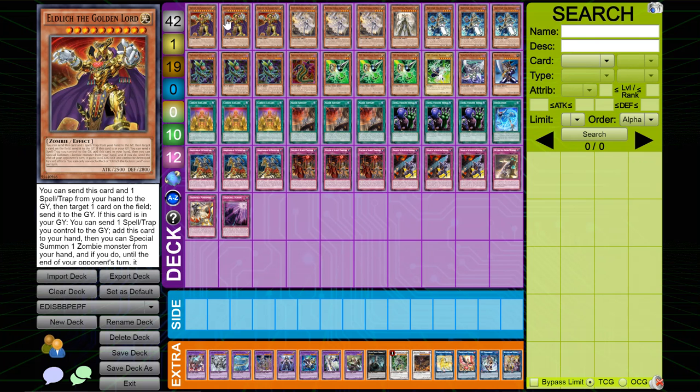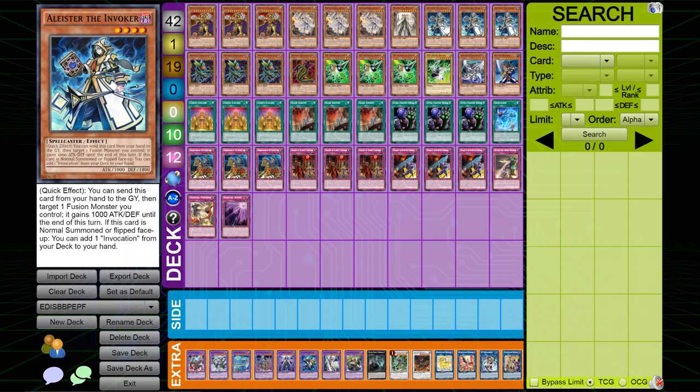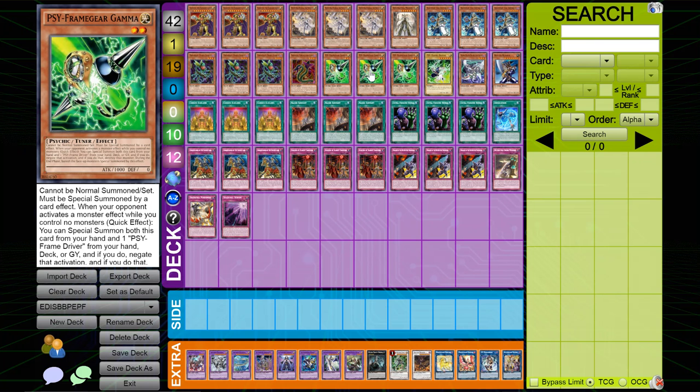Starting things off: three copies of Eldlich the Golden Lord, part of one of your engines. Three copies of Dogmatica Ecclesia the Virtuous, one copy of Dogmatica Maximus — both part of one of your engines. Three copies of Aleister the Invoker, part of one of your engines. Three copies of Predaplant Ophrys Scorpio and one copy of Predaplant Darling Cobra, part of one of your engines.